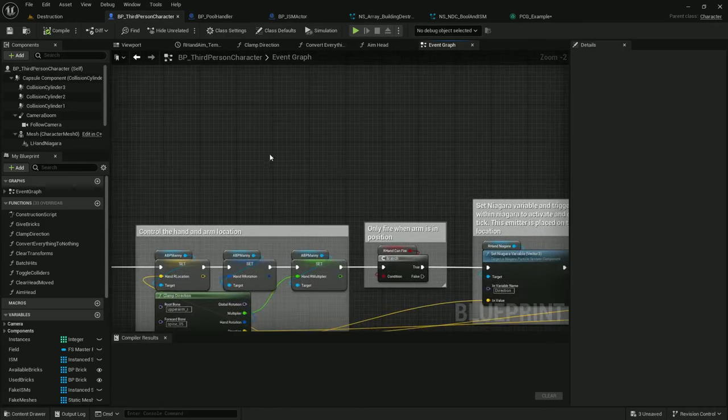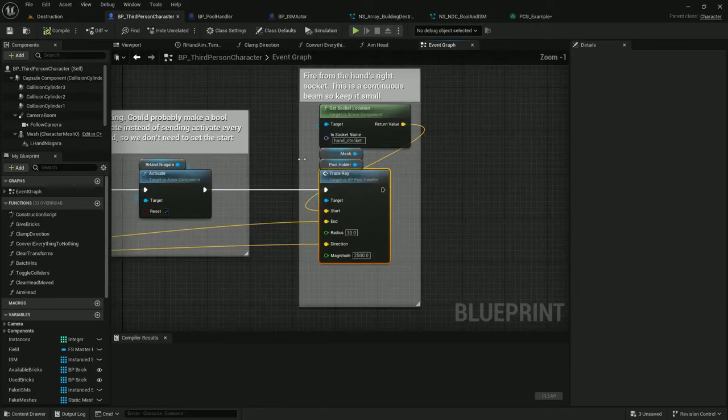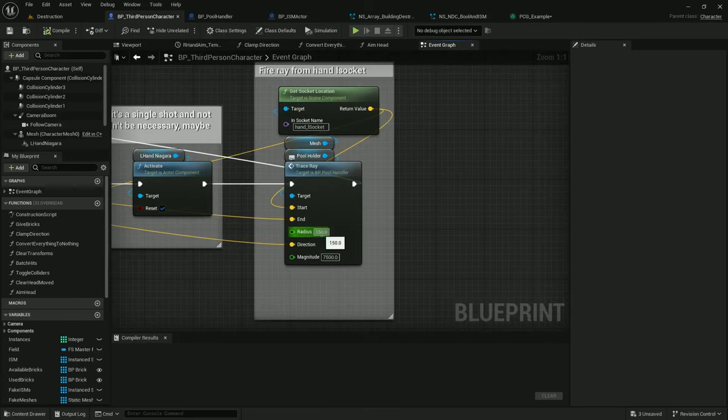I've been tracing in the direction of the camera movement — I have a simple thing to check the follow camera, see where it's facing, rotate it up a little bit so it aims better. I send that data into the trace ray command with the start location being the right hand socket, and the end location being the end of the main visibility trace. I also plug in the radius, direction, and magnitude of the shot. The left hand beam has a 150 radius and 7500 magnitude, so it sends things flying farther in a larger radius.